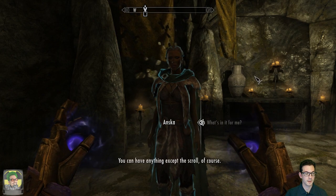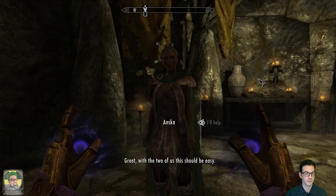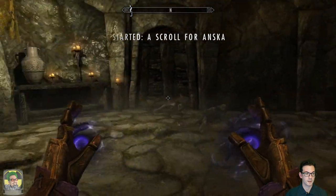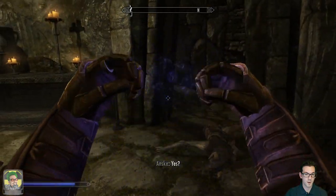Sweet, so it will be another dragon priest. What kind of help do you need? If Vokun is as powerful as I think, I may need a little help dealing with him. What's in it for me? You can have anything except the scroll of course. I'll help. Great - with the two of us this should be easy. Let's get some blades going.